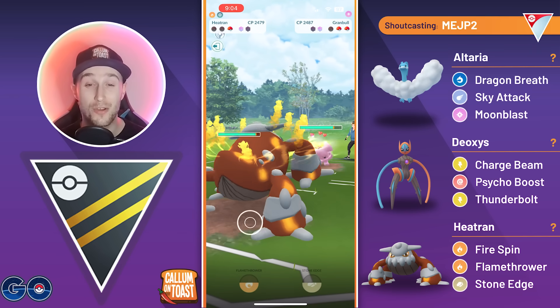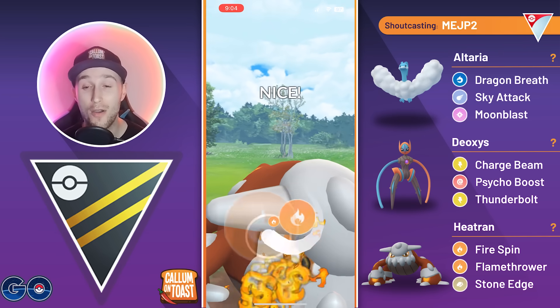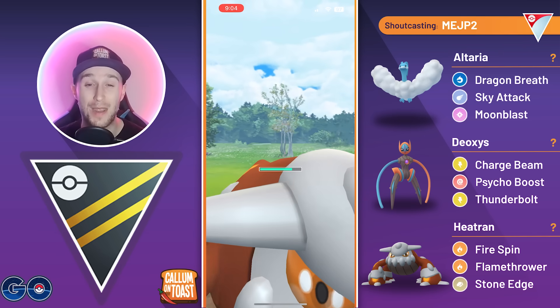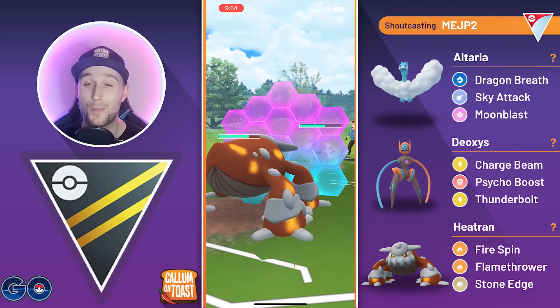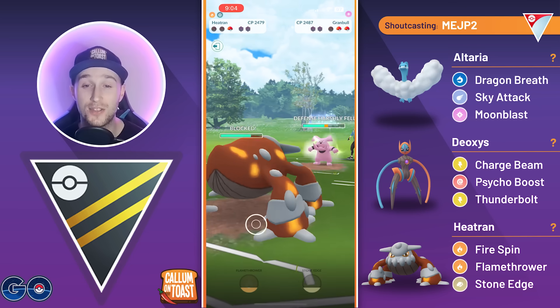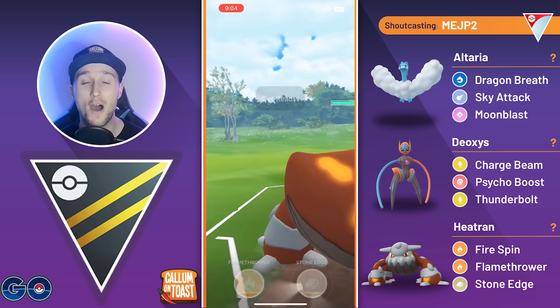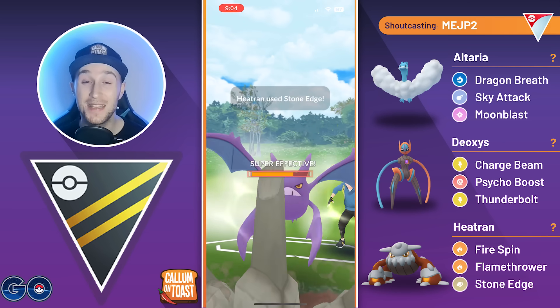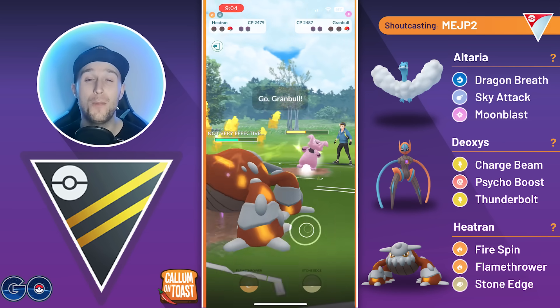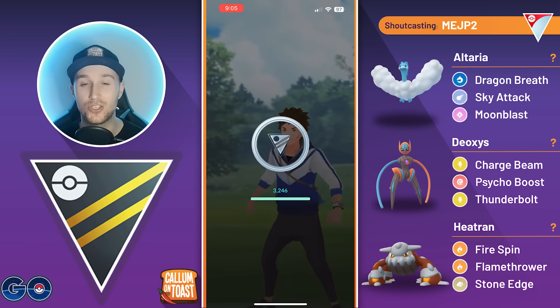They come back in with Granbull. We go for Flamethrower, grabbing a shield from the opponent. We have to shield as they go for Close Combat rather than a Crunch bait. They swap in a Crobat, so we over-farm and throw before they make it to a Shadow Ball. Stone Edge takes out the Crobat, and we outpace the opponent to a charge move. The opponent recognises there's nothing they can do and concedes the match.